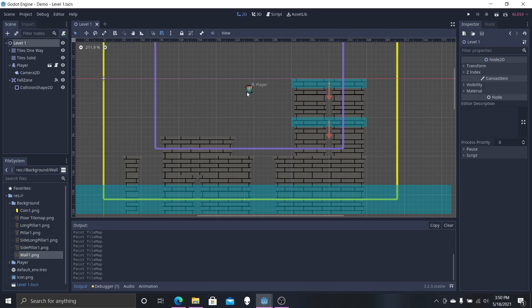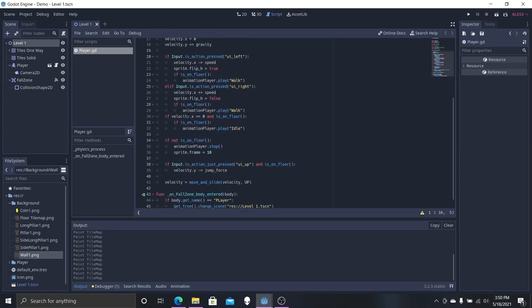This isn't going to be our only body moving around — we'll also have an enemy. What if the enemy decides to fall off the cliff, or a barrel flies off and falls into the fall zone? That would also reset the scene, and we don't want that. The way our script is set up, we have a signal tied to the fall zone's body_entered, which is what triggers the scene change. What we need to do is add the line: if body.get_name() equals 'player', then change the scene.